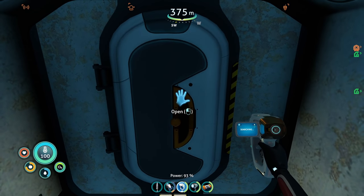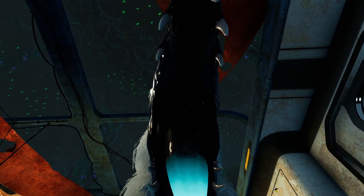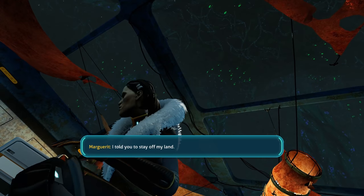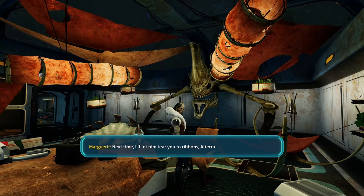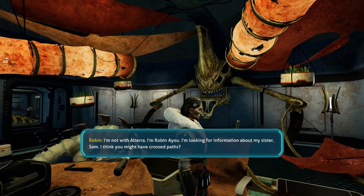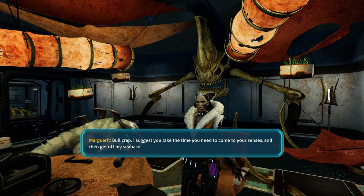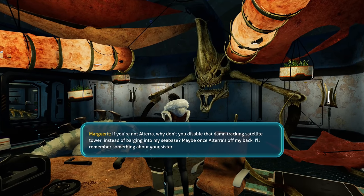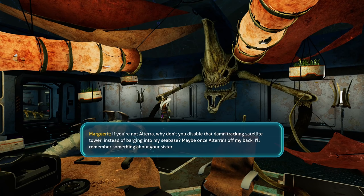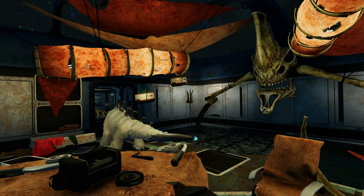Nothing scary in here. 'I told you to stay off my land.' 'You trained that thing? Next time I'll let them tear you to ribbons. Altera -' I'm not with Altera. I'm Robin Ayou, I'm looking for information about my sister Sam. I think you might have crossed paths. 'Bullcrap. I suggest you take the time you need to come to your senses and then get off my sea base. If you're not Altera, why don't you disable that damn tracking satellite tower? Maybe once Altera's off my back I'll remember something about your sister. There's some junk on that table that might help - I couldn't get it to work.' That snow stalker's so cool - it was chewing on a tablet!